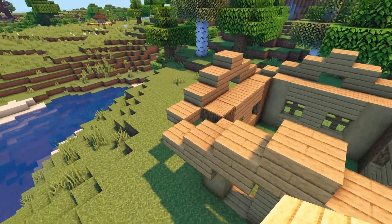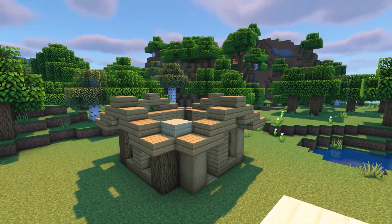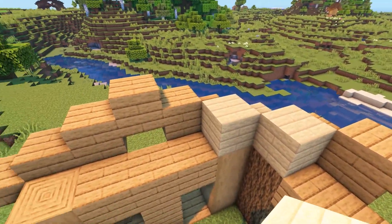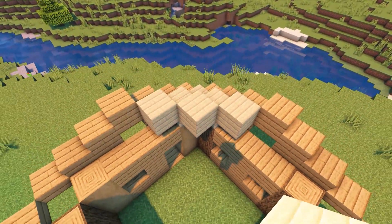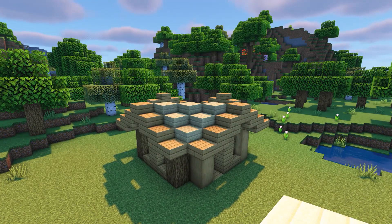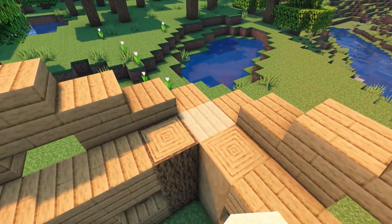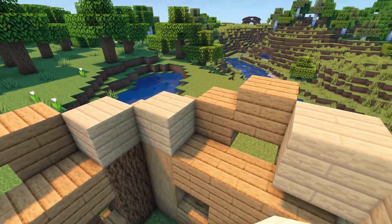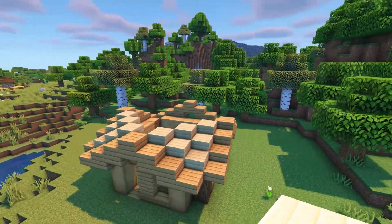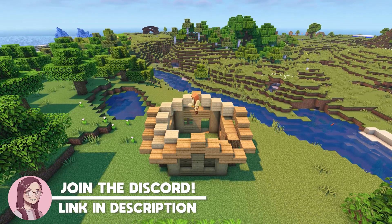Once you've done all of the roof outlines, it should look like this. Now come onto the roof in the corner and add two birch slabs between the oak slabs, so it's half a block higher than them. For the next two layers, do this again, coming up by half a block on each layer. The second layer should have two blocks and the third should have three. We're going to repeat this in all four corners.